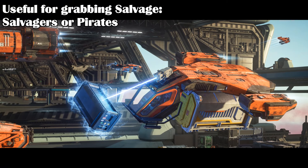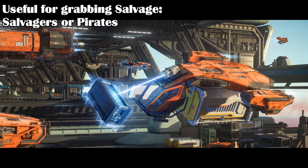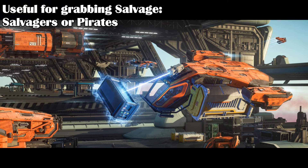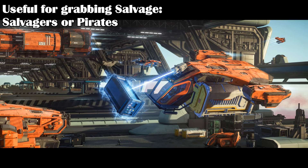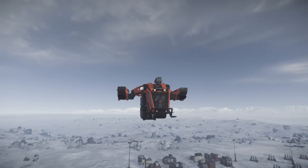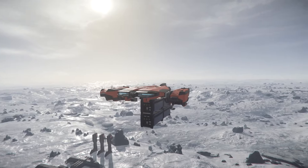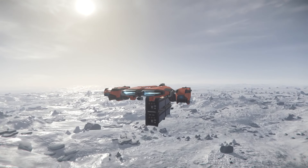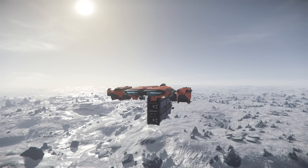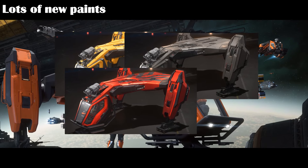The MPUV 1T would also be great for salvagers and pirates. You can easily pick up debris like containers, weapons, and ship components with the tractor beams, and it's small enough to get into small spaces or between asteroids. You might also be able to pick up small vehicles with the tractor beams too. Aside from that, the MPUV Tractor is fun to fly as long as you don't intend to go long distances. The tractor beams are very useful, especially if you own big ships or are in an org that has big ships. It'll be even more useful once the modular sections are put in by CIG. Don't forget to check out those new paints — they look really great on the MPUV series.